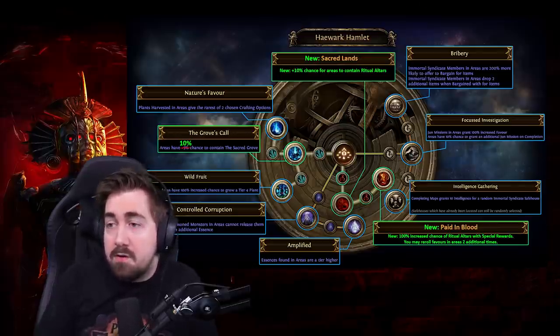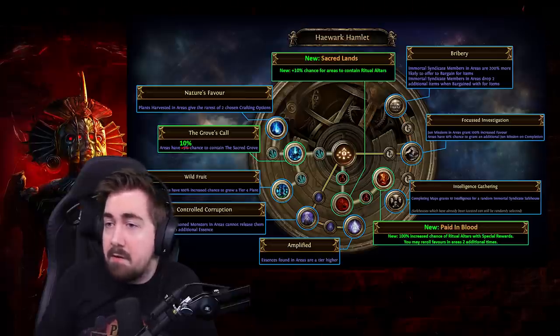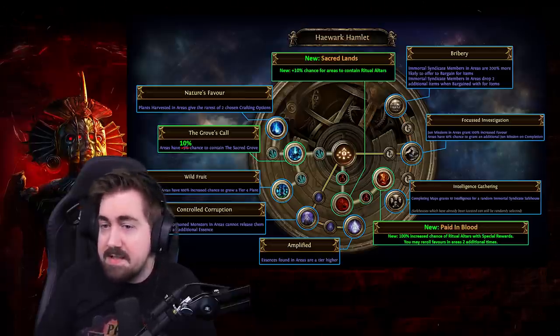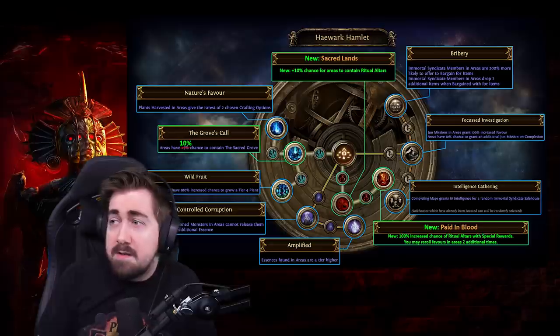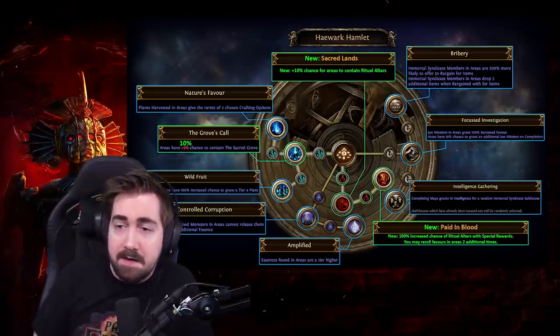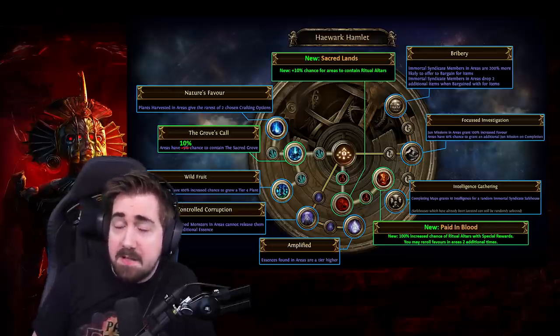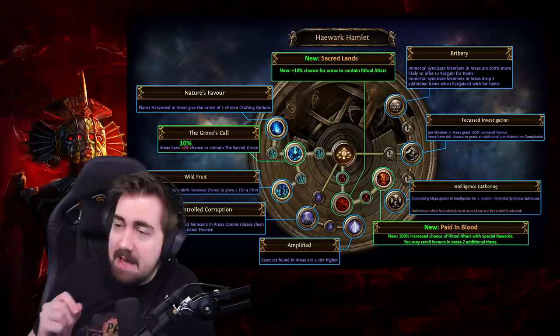Especially for softcore and hardcore trade league later in the league, the new ritual nodes might be really good, giving you additional rerolls and stuff like that. Maybe a week or two into the league that could be really cool to experiment with. There might be some people starting with it and we'll get some feedback from them on how good it actually has been, but especially early league, essence is amazing.